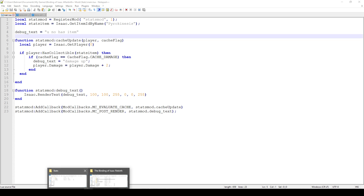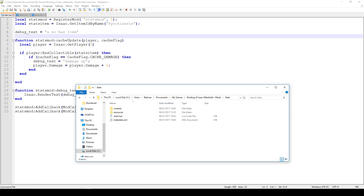Before we get into the code let's first look at the file structure, which is very important if you actually want to make stat alterations. First of all, go under your mods folder which should be located under C, Users, your username, Documents, My Games, Binding of Isaac Afterbirth Plus, mods, and then just create a new folder.